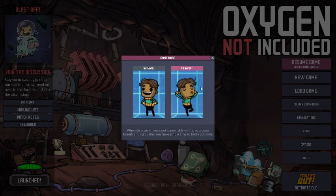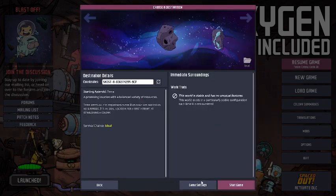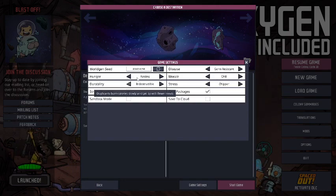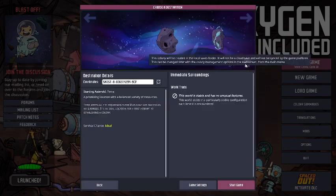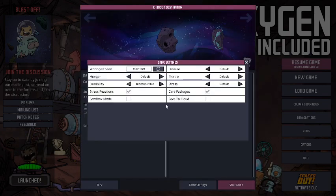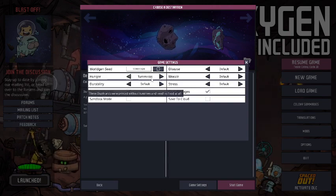You can choose Survival or No Sweat. What this means is they basically change the game's difficulty settings — from the second easiest in No Sweat to the default setting in the middle as Survival mode, except for some reason durability isn't at default. From default you can go two tiers to the left as well as two to the right, with all the way right being the most difficult and all the way left being the easiest.